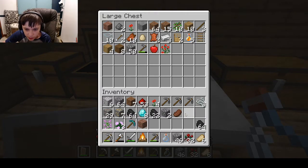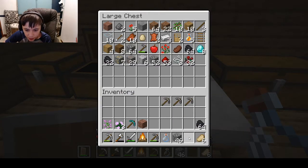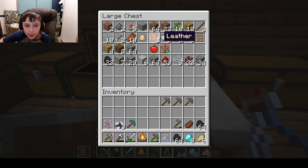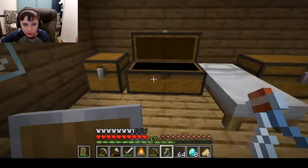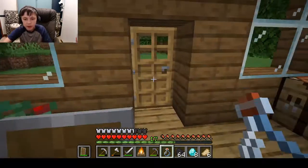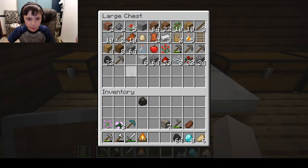I'm going to unload a lot of this stuff into storage. We'll smelt the iron in a bit. I think I have more iron than that — no, okay. We have two stacks of coal. Smelt it all — I'm such an idiot. Put all that stuff back in there.